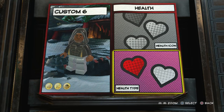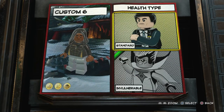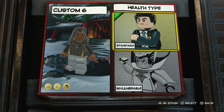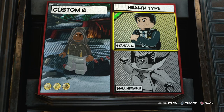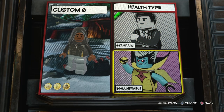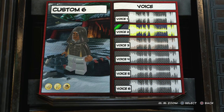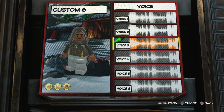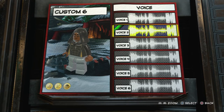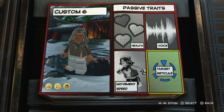Lastly, we're going to go to the passive traits. For the health icon we'll go with this yellow one. For the health type, he's not completely invincible but he's pretty much invincible — he can take a hit. All the enemies in the game are only shooting guns and punching, and Luke can easily take all of that kind of damage. So I would just make him invulnerable. Then you're going to go to the voice — just choose any voice. To be honest, none of them sound like Luke Cage, but at least it's a voice.